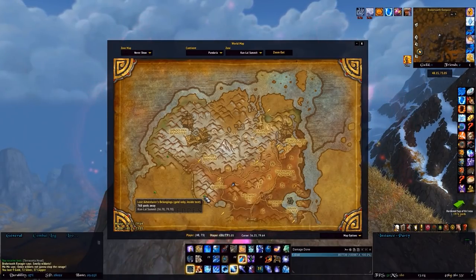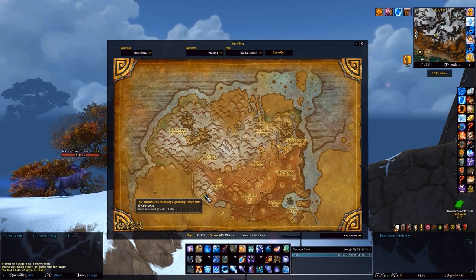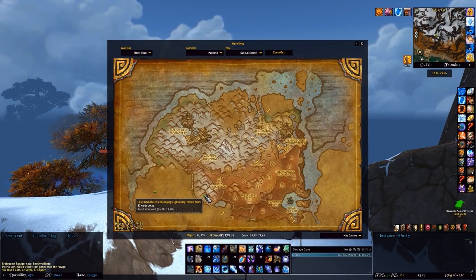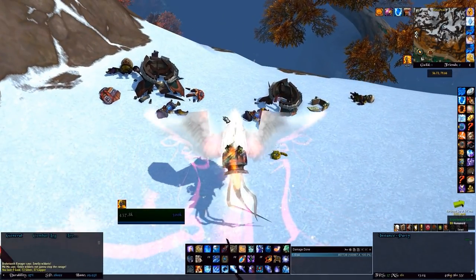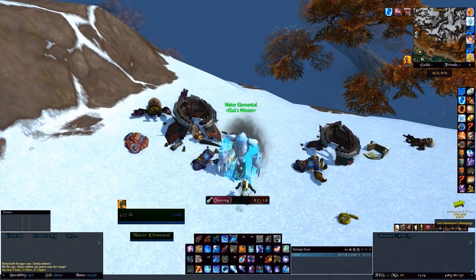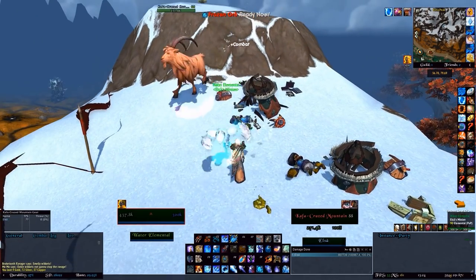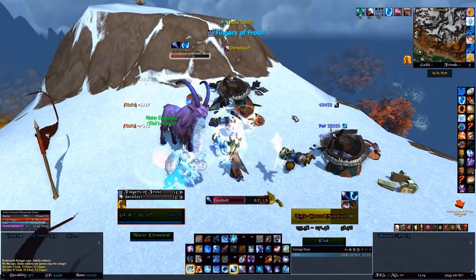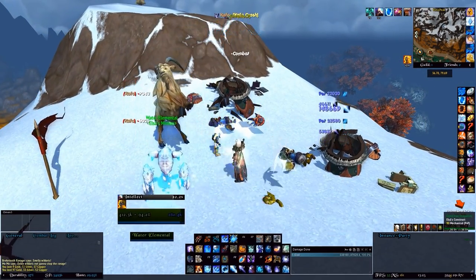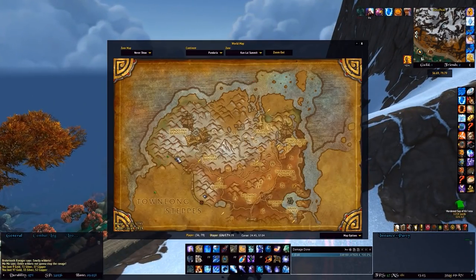The next one is the Lost Adventurer's Belongings, which has a rare spawn literally right on top of it — a mantid, so watch out for the whirlwinds and the frontal cone. There's also a Caffircrazed goat that will pretty much always aggro. The rare drops the Rod of Amber Shaping, which is basically a sap, so that's quite useful.